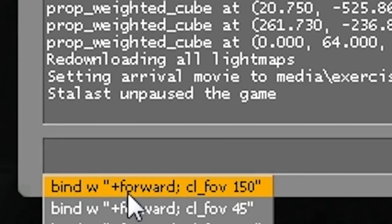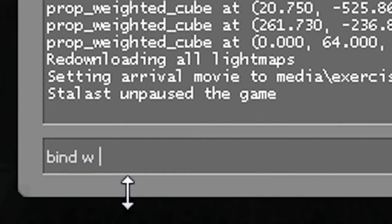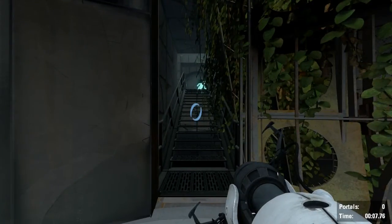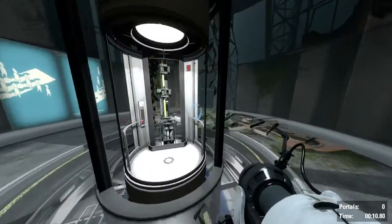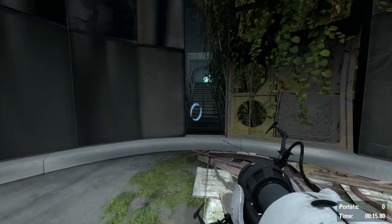Now to prevent this, you have to bind it to your W key, or whichever key on your keyboard that you move forward with. So first you bind your forward key, making sure you can still move forward, and then add cl_fov and your desired field of view — mine would be 110 degrees. So when you press W, it changes, and if you were to restart the level, it would also automatically change to your desired FOV as you press W to move forward anyway.